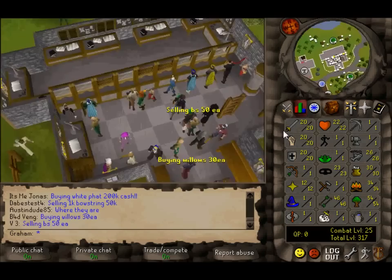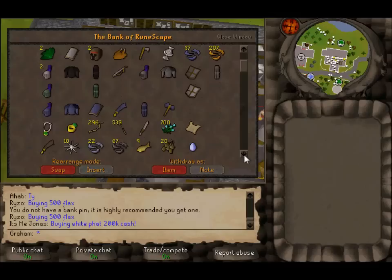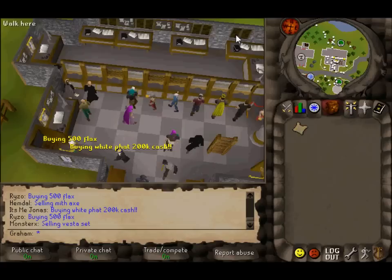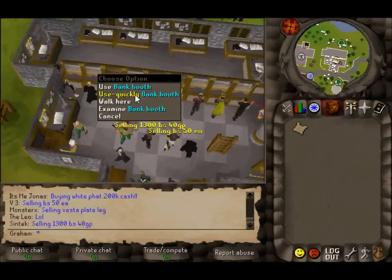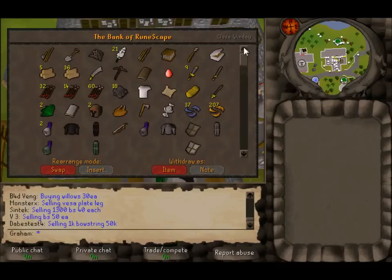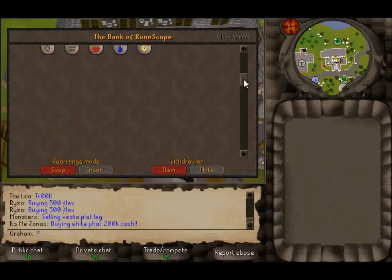Hello everyone, it's Graham here. Here is my progress — I think it's a lot better than last time. I've recently moved to Seers Village and my bank has grown pretty much higher. I got a clue scroll drop, but the high-level content is not where it used to be. It used to be in Dreamhaven, but a lot of clue scrolls are not yet available.